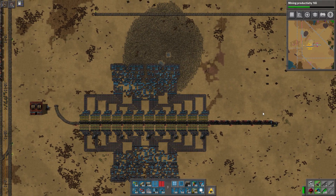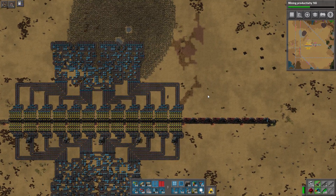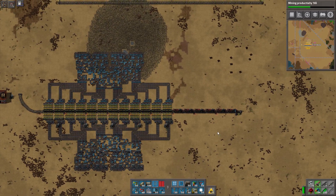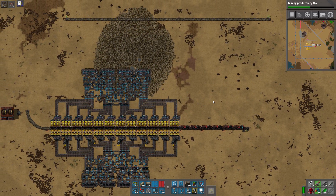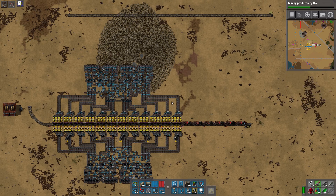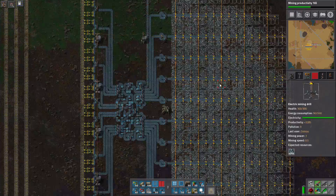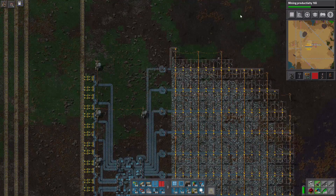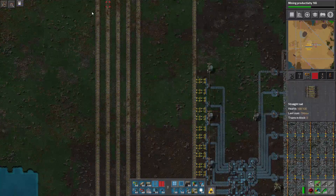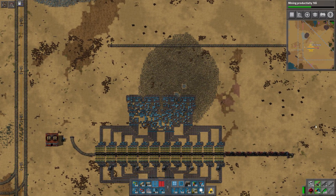We've gone from 12 belts going to 12 cargo wagons to 48 belts going to 12 cargo wagons — four belts for every single cargo wagon, servicing both sides, six inserters per wagon. Now I've got to redo a lot of it, because I'm starting to think about how the belts are going to get from the ore patch to the train system. We'll have ore going out on belts to either side and then route to both sides of the train — hopefully in a reasonably compact way.